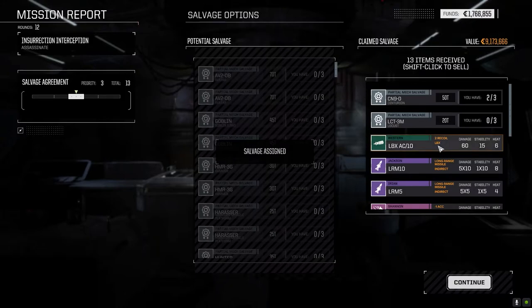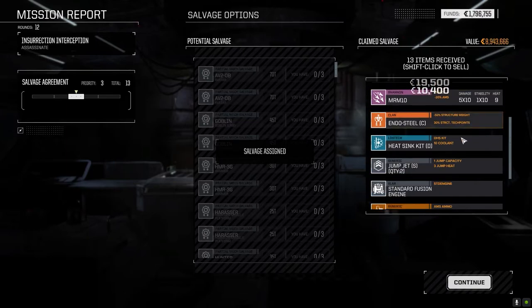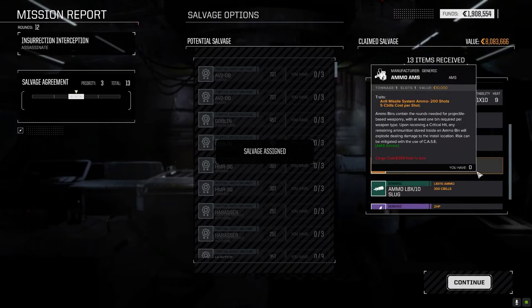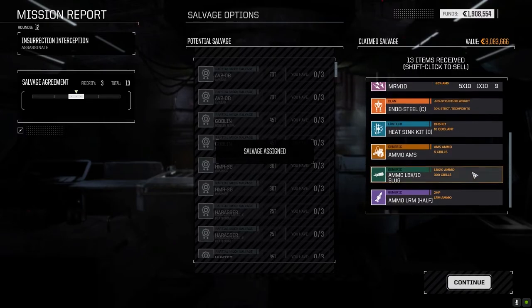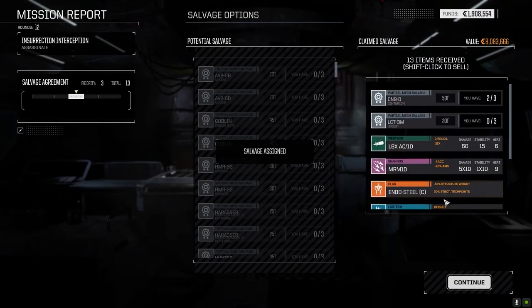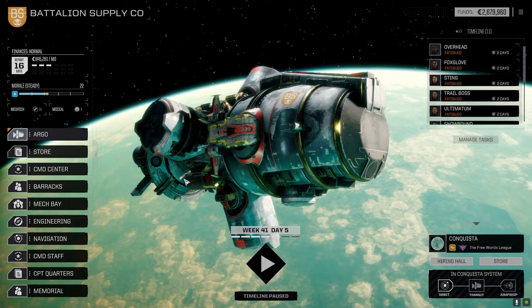Locust part, LBX 10, LRM 10, LRM 5 — just gonna sell these guys. Jump jets I can sell. Standard fusion core I've got a backup so we can sell that. A lot of my mechs are old tech. AMS ammo we definitely need. LBX 10 slug — alright cool. Half load of LRM ammo we'll keep. MRM 10. So not bad overall.